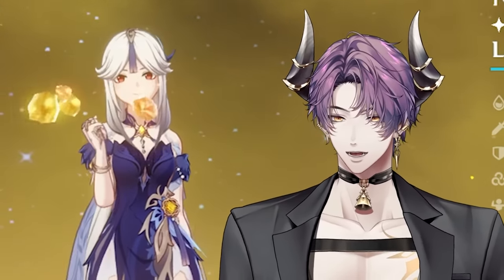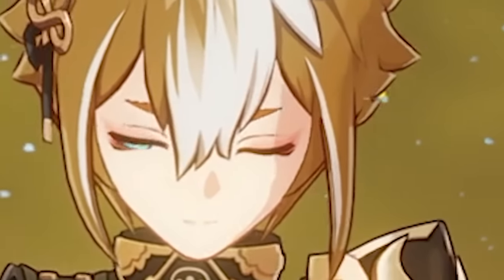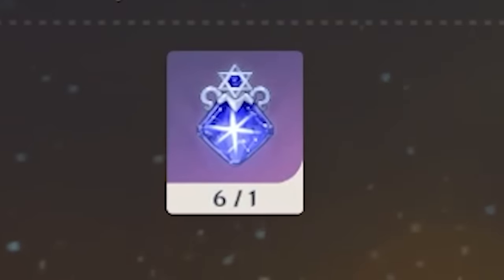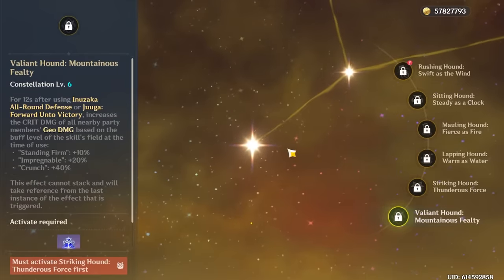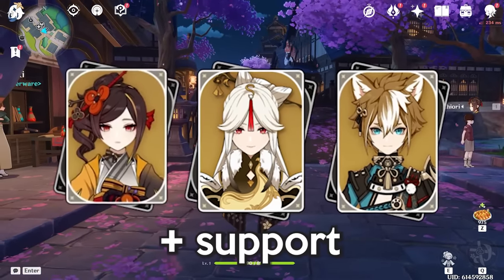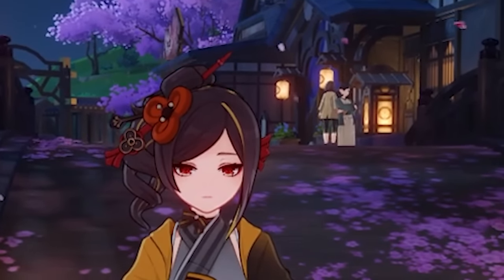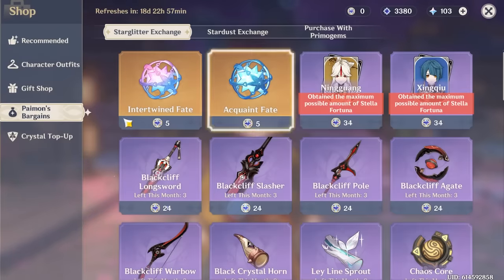We have Ningguang — people have been asking me to make a video on her — so this is a great chance to level her up. There's also the big problem of Goro, who is still level 60. I pulled some constellations for him; he's c6 as of this banner, which is crazy. His c6 makes geo really, really strong, so I'm thinking we do a Chidori-Ningguang-Goro plus support team.